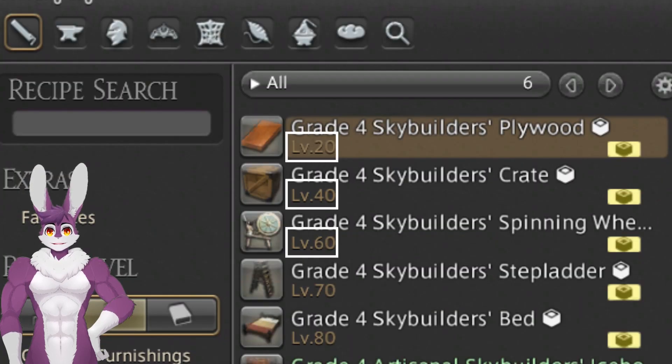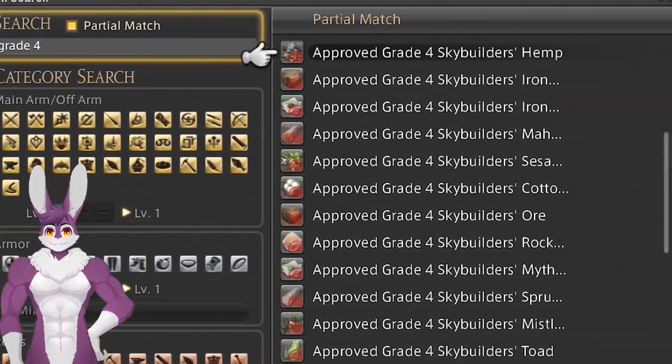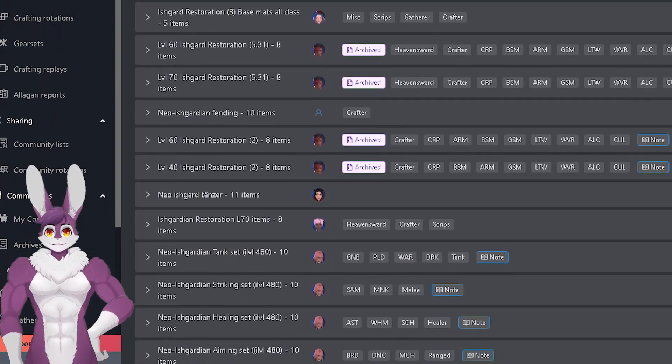New recipes are unlocked every 20 levels. Most of the materials are from gathering in the Diadem, or you'll need to buy them on the market board. Max out the collectability and turn them into Potkin for big experience points. Use community-made macros to guarantee maximum collectability.